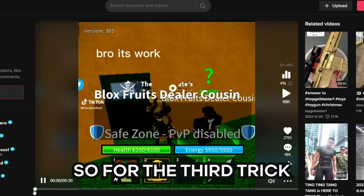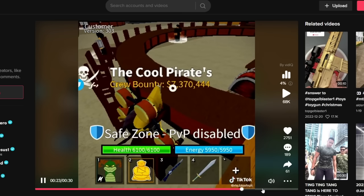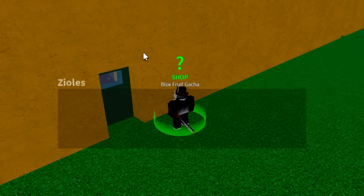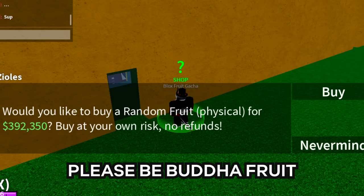For the third trick, we saw that he typed this one and got a Buddha fruit. Now it's our turn. Please be Buddha fruit.